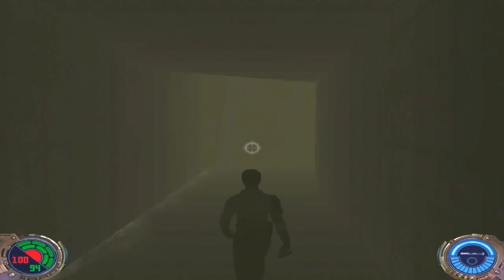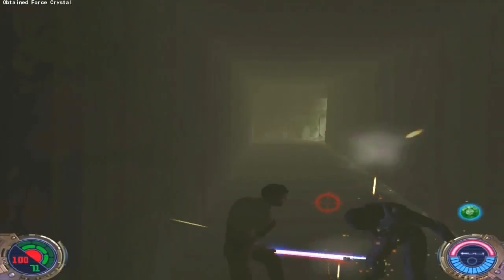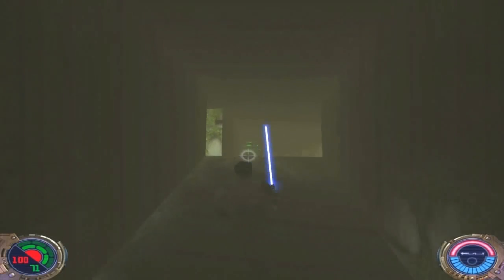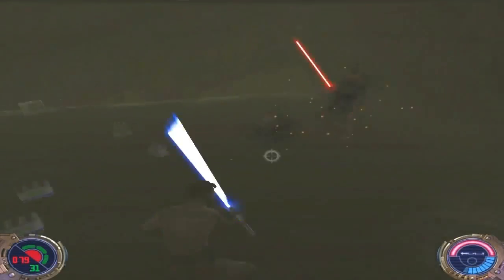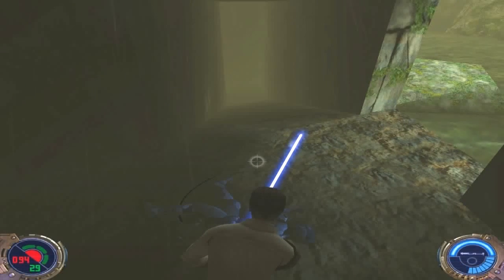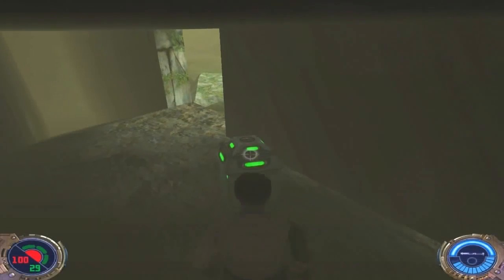Enter here — be careful because there's a Shadow Trooper waiting for us just right here. Just die, stupid Shadow Trooper. Your strong style works perfectly on Shadow Troopers. There's another Shadow Trooper here, but it's an enclosed space, so it's easier to kill them. Use Heal to restore our health. You can grab some items here, and there's a Shield Recharger we'll use.